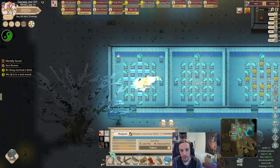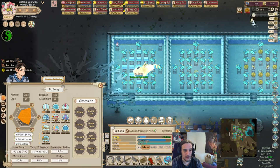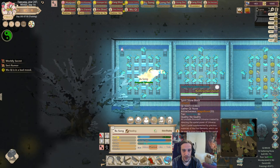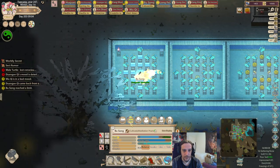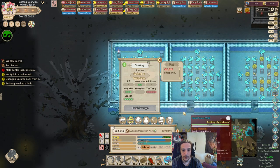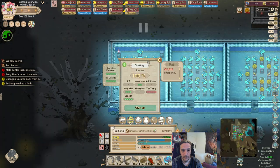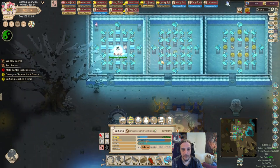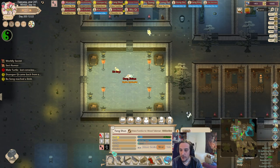I don't dare to put the Prism Lotus in right now because I don't want him to freeze to death, but we should be safe to do so actually. There we go — Breakthrough! Lack of chi. Also 30 years of lifespan. Fang Shun is done with this procedure — who would've thought?